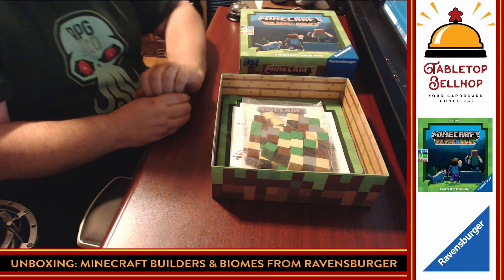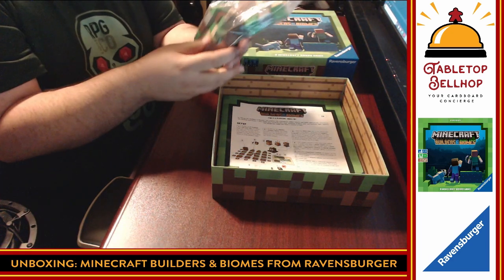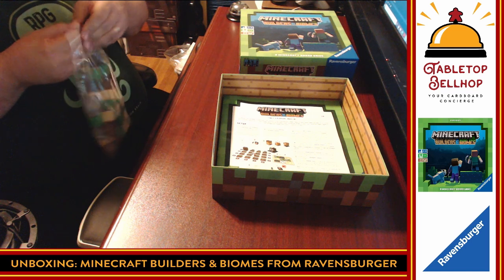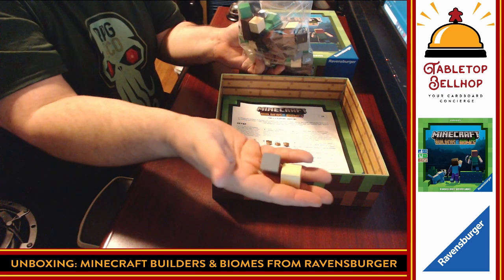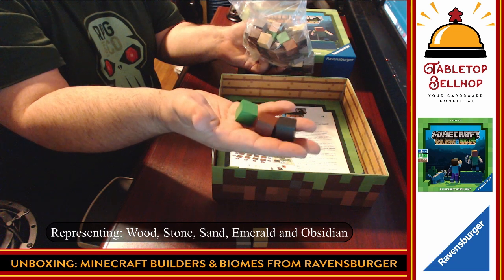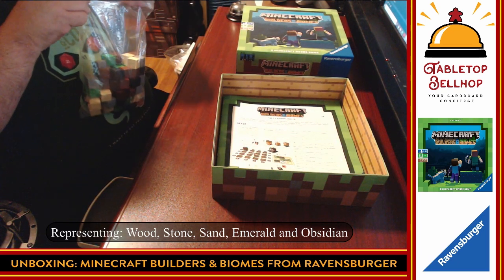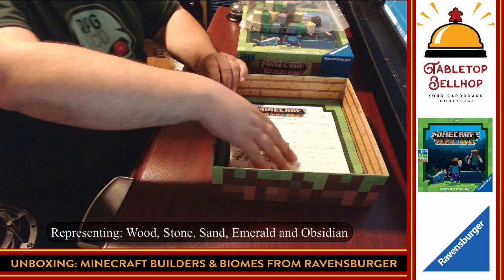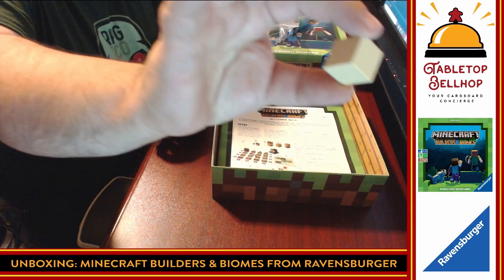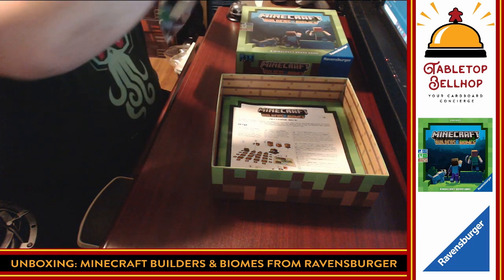So you've got a definite Minecraft look, and the first thing you notice are a ton of cubes — cubes in a sealed bag. You've got lots of big cubes. These are Imhotep-sized cubes. These are chunky cubes. Nice chunky gray and white cubes. We also have green, brown, and black. To be honest, I don't play enough Minecraft to know exactly what these might represent. Those are all wooden cubes — painted, not stained. There's a good amount of weight to them.